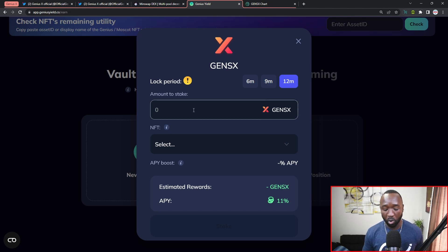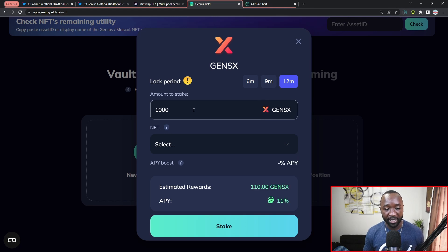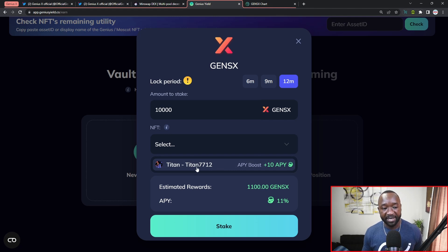I'm going to click on Genius X. There is a six-month vault period providing 5% APY, a nine-month lockup providing 7% APY, and a 12-month lockup providing 11% APY. Depending on how much you hold in your wallet, you can enter the amount you want to lock up. As an example, if I lock up 10,000 GENS X tokens for one year, I'll be earning an additional 1,100 GENS passively once the vault is unlocked. If I click on the NFT dropdown, I can see I hold one of the Titan NFTs, which gives me an additional 10% APY boost, updating my total to 21%.